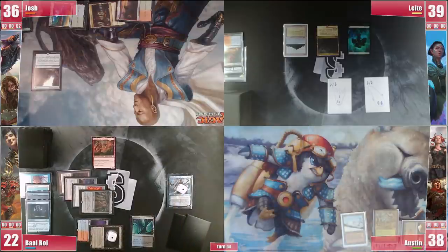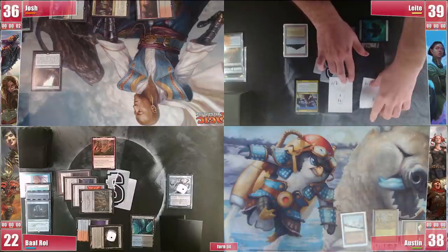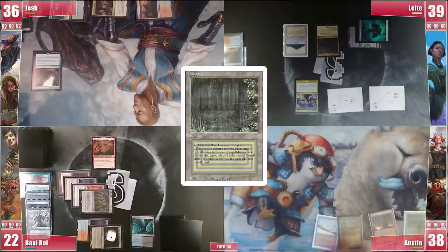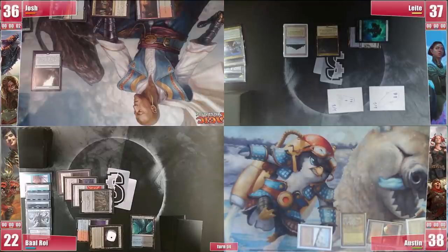Josh draws 1 from the Veil and then Leite draws and goes to his main phase. He plays a land and casts a Chorus Follower. After some pondering between Narset and the Library, he decides not to gamble on a wheel from the top and takes Narset down. Austin plays a land and casts Jeska which enters with 2 counters already. He ticks her down to kill Chorus Follower and Rograk, and to damage directly at Leite. He passes afterward.